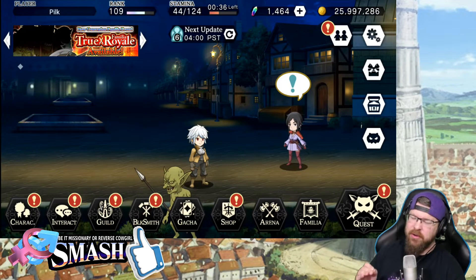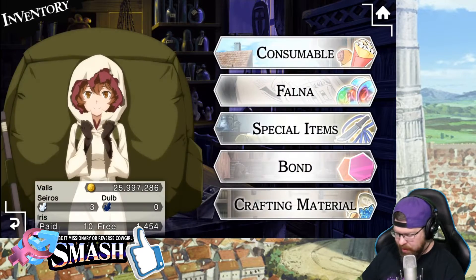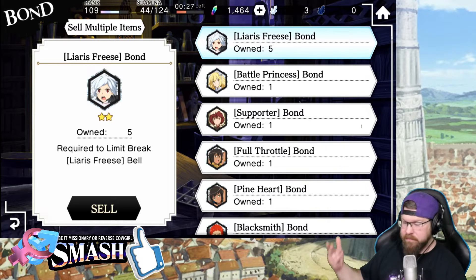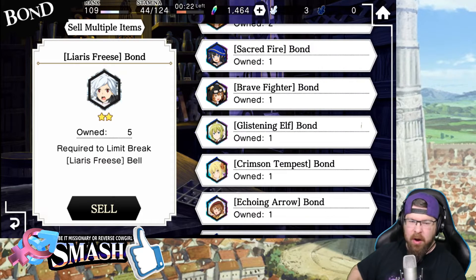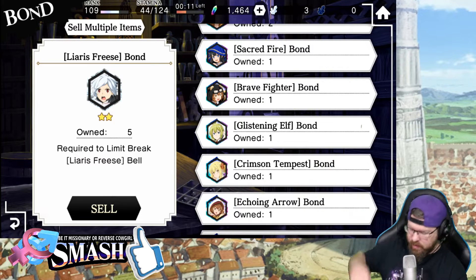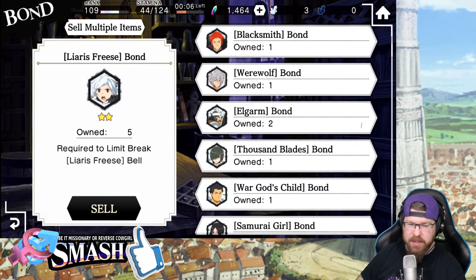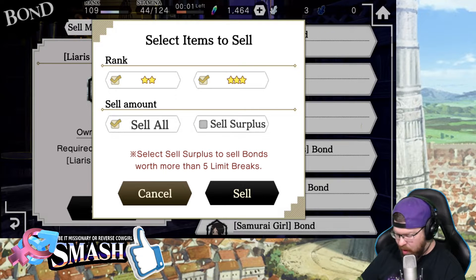There's a lot going on currently, but we're going to do the usual to kick this off, and that is to go into our inventory and sell all of our unwanted bonds. Obviously you don't want to sell 4-stars unless you're absolutely completely full. I don't think I have any I'm completely full on right now — I've just got enough at the moment. Every other unit — all my 3 and 4 stars — I don't have any that I really need to MLB at the moment, so I'm going to go ahead and sell all of mine.